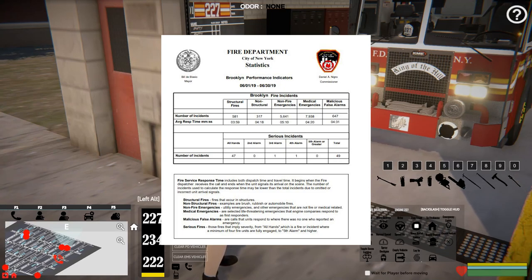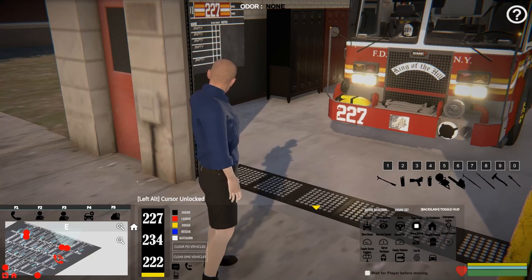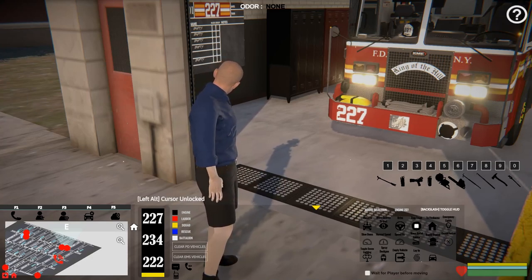That's going to be selected life-threatening emergencies that engine companies respond to as first responders. They had 647 malicious false alarms — categorized as calls that units respond to where there was no one who reported the emergency. And then out of those fires, they had 47 all-hands fires. So guys, explain to me in the comments — what is an all-hands fire? How is that different from a 1075, or is that the same thing? Because I really don't know. It had zero second alarms, one third alarm, one fourth alarm, and zero fifth alarms, for a total of 49. So that's 581 fires in Brooklyn for the month of June 2019. I thought that was really cool — it's not a typical 24 hours, but it at least broke it down by the month.